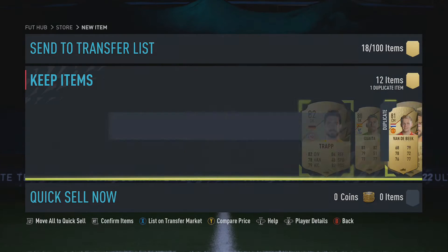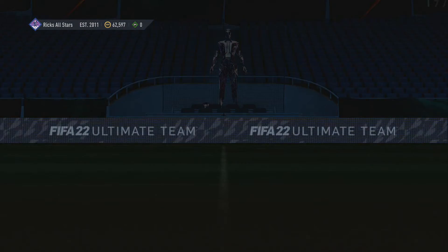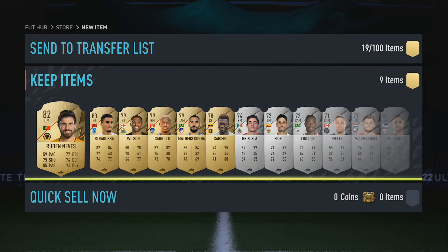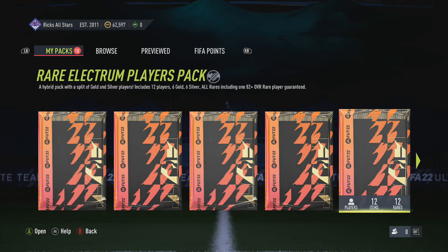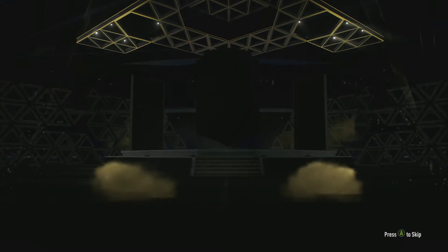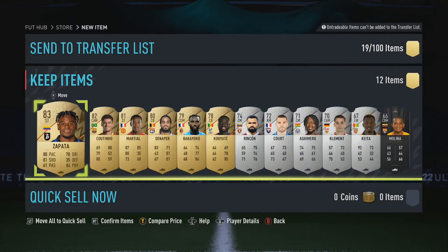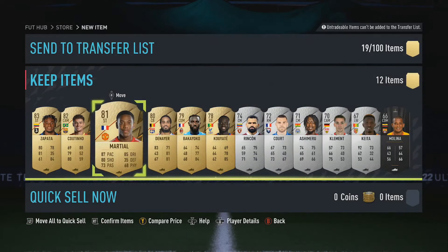Prime Electrum 80 plus - not a board. Pass. It's definitely an 82. Rare Electrum - now it's a board. Zapata. Coutinho. And Martial - is he going for anything? No. Wow. Mixed players pack, no guarantee. We've got silver. Bamford. Pruning mixed - nothing.